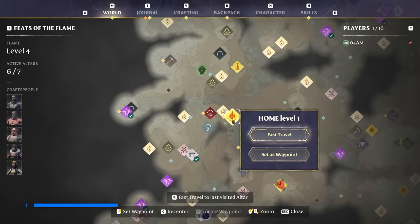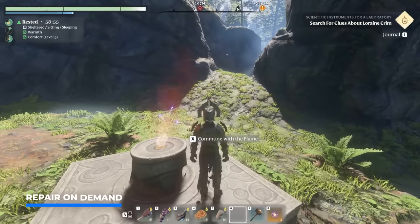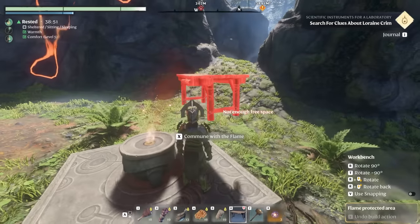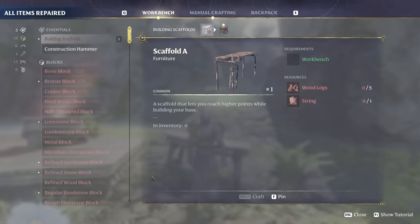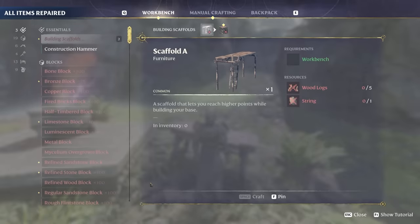Here's a tip about how to basically repair wherever you are. Crafting a workbench is not that expensive, so why not bring one on your adventures? You can easily repair your gear and pick it up afterwards so you don't have to leave it behind — just keep it in your inventory at all times.